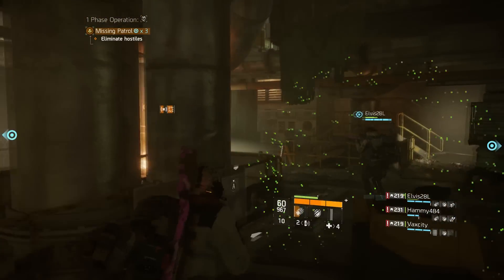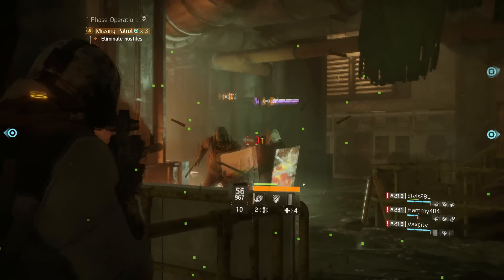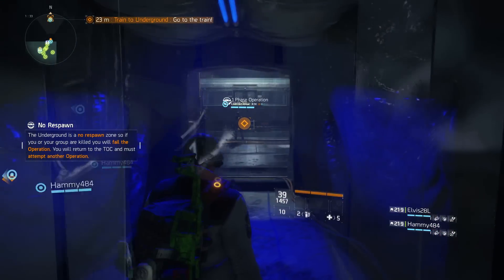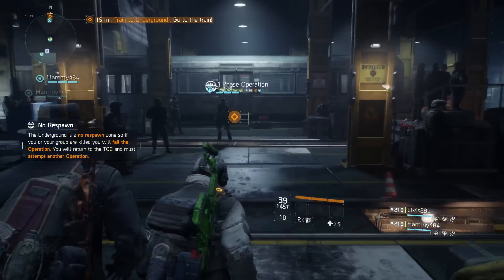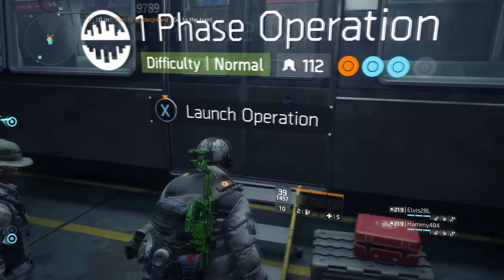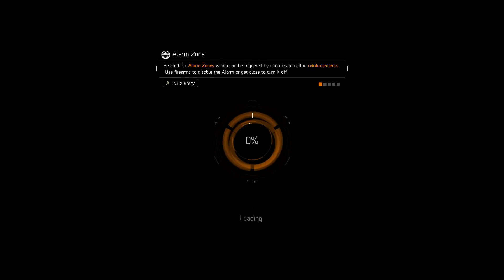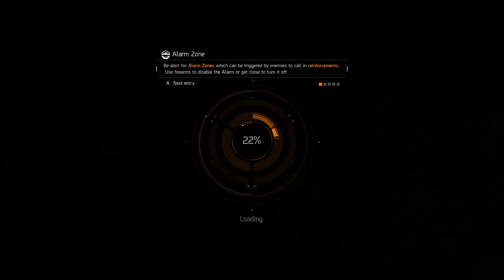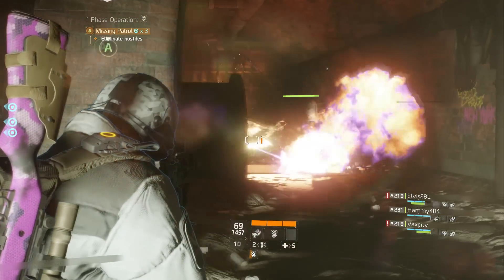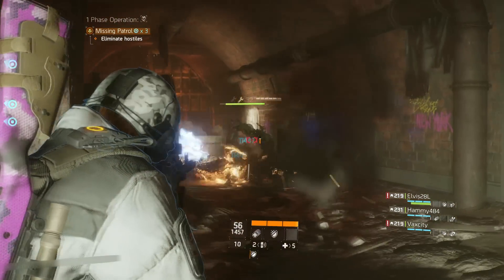Once you've selected your difficulty, the number of phases, and your directives, you head out to the subway and actually start your operation. Something you should definitely be aware of is that if you have one group member lagging behind and you start the operation, it will leave them behind and they will not be able to join mid-progress. So make sure everyone is in this final room before you start.